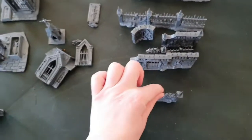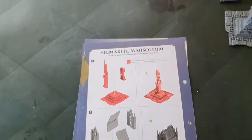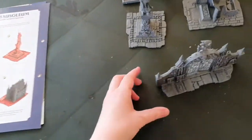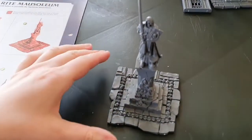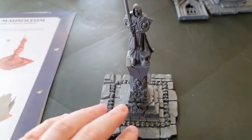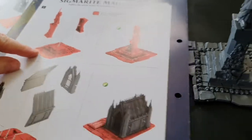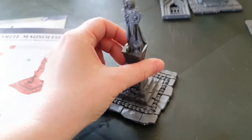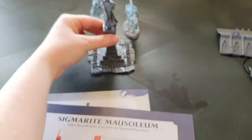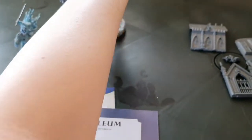In fact, the instructions actually tell you not to glue certain things. Now let's look at what you can glue easily: this statue guy is really easy to glue. You put him together and stick him on his plinth — voilà. I'll glue him later; he can stand between the two harrows.